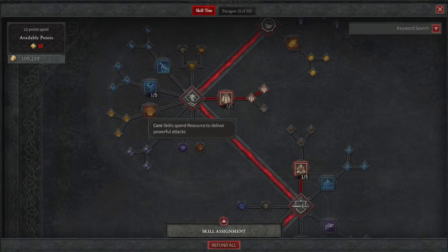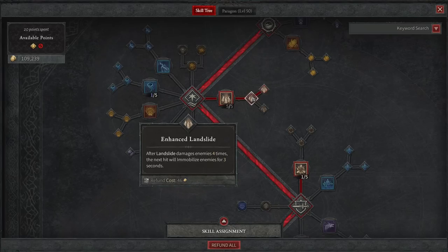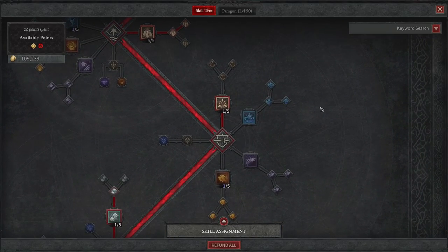Moving into the core skills, we're going to max out Landslide. Landslide is so strong for the Druid right now. The Enhanced Landslide causes the next hit to immobilize enemies for three seconds after Landslide damages enemies four times — and you'll notice we keep immobilizing enemies, which is very intentional. The Primal Landslide means that when you immobilize or stun an enemy, you gain a Terramote. Each enemy hit by Landslide consumes a Terramote, causing a guaranteed critical strike with 40% critical strike damage. Bosses also have up to a 10% chance to grant a Terramote when hit, which helps with boss fights.